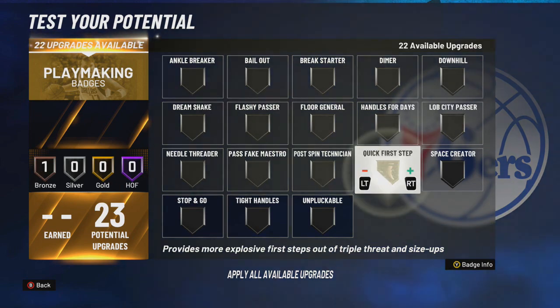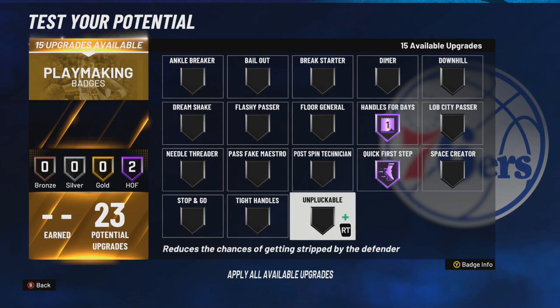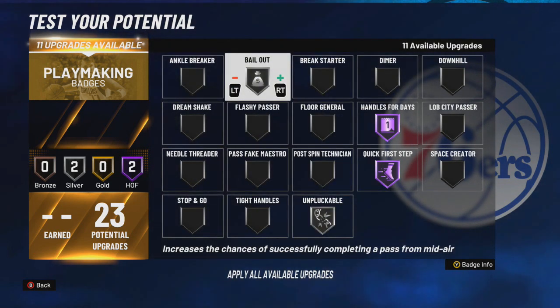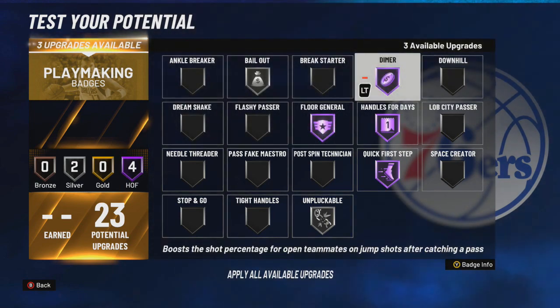23 playmaking badges is just enough to be real effective. We're gonna rock Hall of Fame quick first step and Hall of Fame handles — that's a big must this year in the current state of the game. I'm not sure how implacable works so far, but I'm gonna keep it on silver. Obviously we need bailout — that was an extremely useful badge — and I don't know about ankle breaker just yet, so I'm gonna rock Hall of Fame floor general and Hall of Fame dimer, and then probably space creator for now.